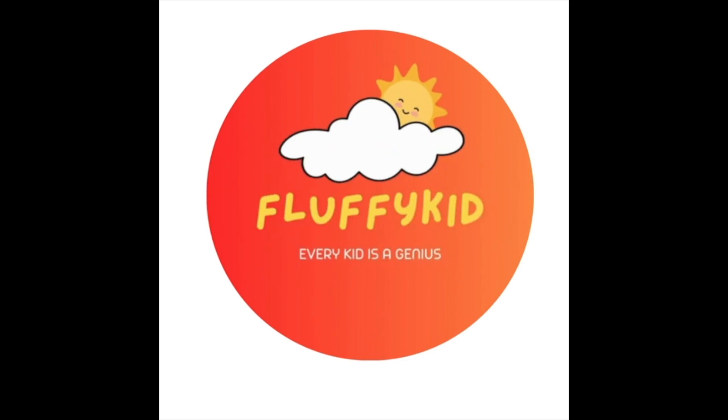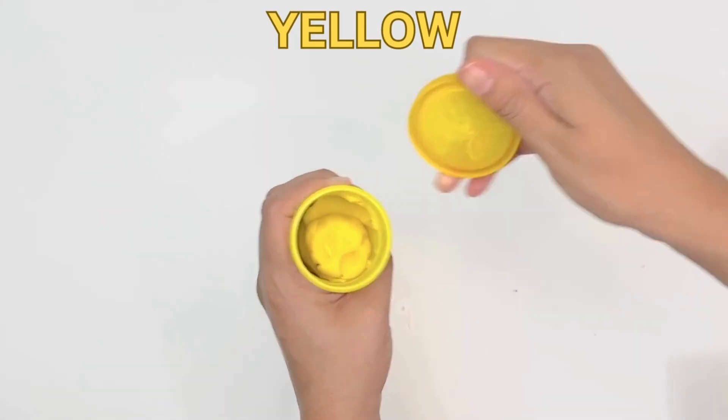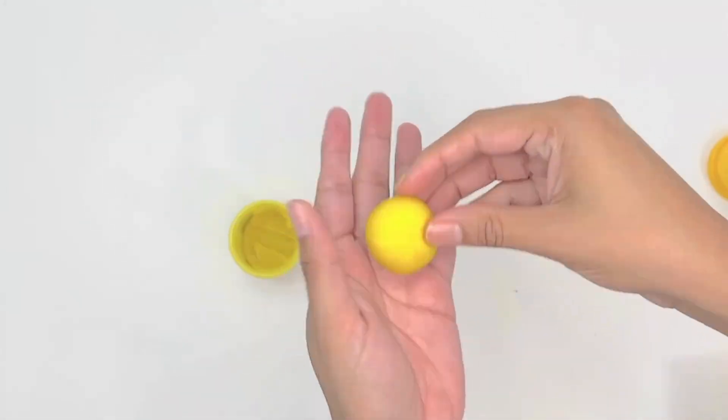Fluffy Kid! Let's see how we can make our solar system planets and sun using play-doh. Let's start with the sun. For that, I've taken some yellow play-doh and we will take a big scoop of yellow play-doh to start.